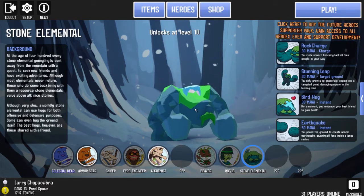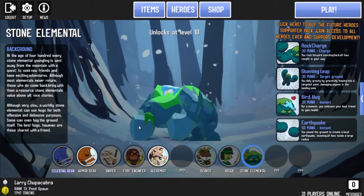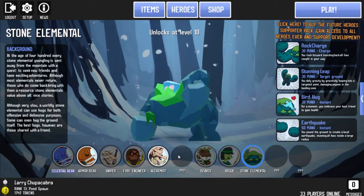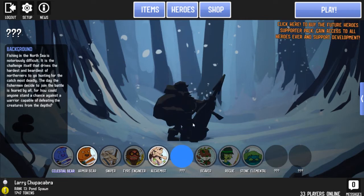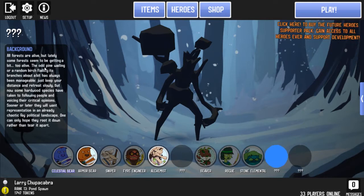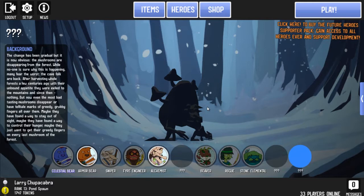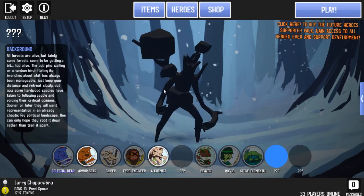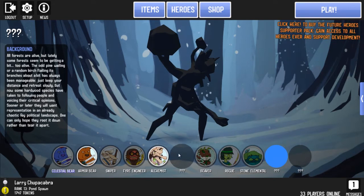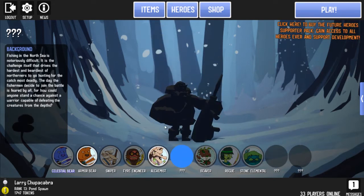Then of course our old pal the Stone Elemental — I remember what his name used to be. And then there are some champions yet to come out that you can see some background story and models for. There's like a cave troll or something with a spiky demon tail, an Ent, and what appears to be a harpoon wailer with a pirate's hook. Pretty cool.